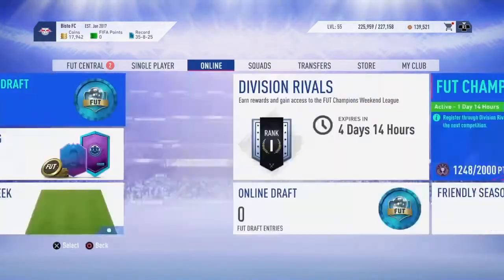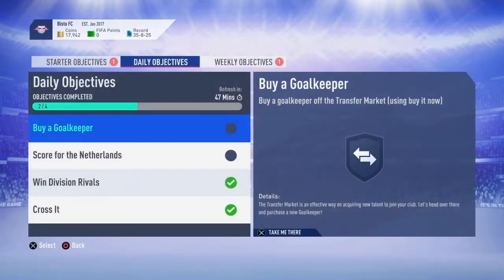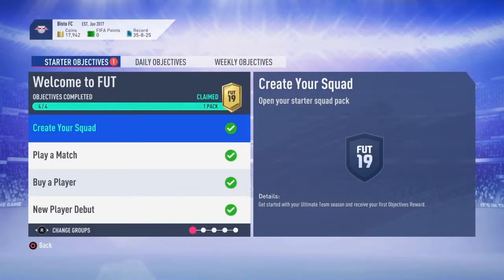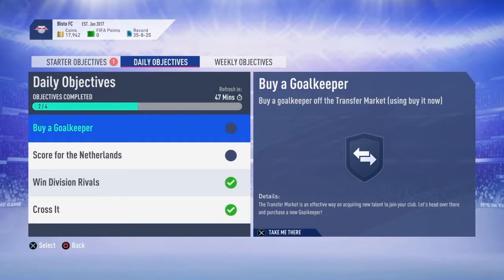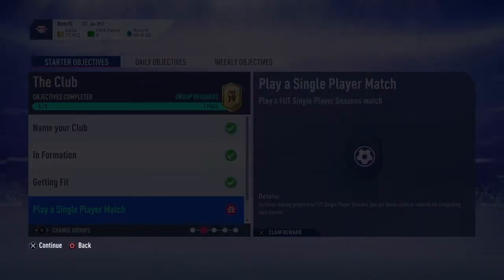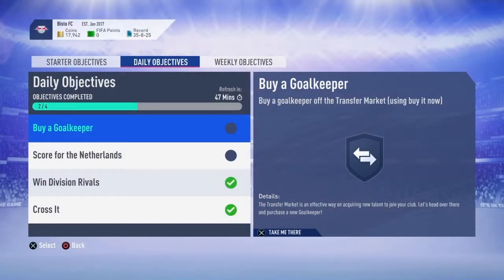So I'm in Rank 1 here. I've been trying to do these Play 11 objectives. You need a squad fitness item for that — they are expensive. Yeah, it took me ages to do these because I wasn't trying to do them, but I kind of need the money and the packs you get from them.